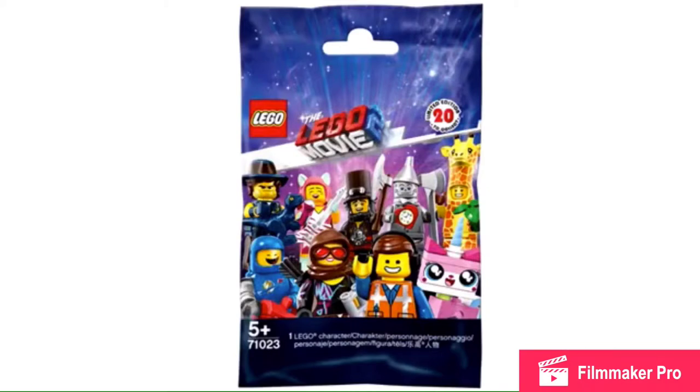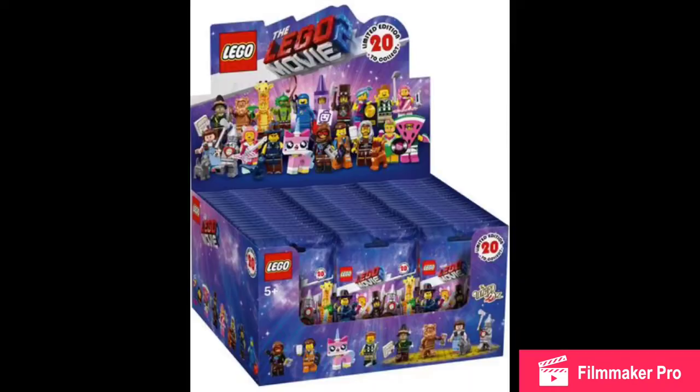But anyway, it's sort of like the policeman from series 18 — like the fifth one from the back — except there are 20 figures in this series. In each blind bag box there are 60 minifigures. Lego has confirmed there are three series in each box, and if you get one whole row, just from the front of the box to the back, that is the full series.